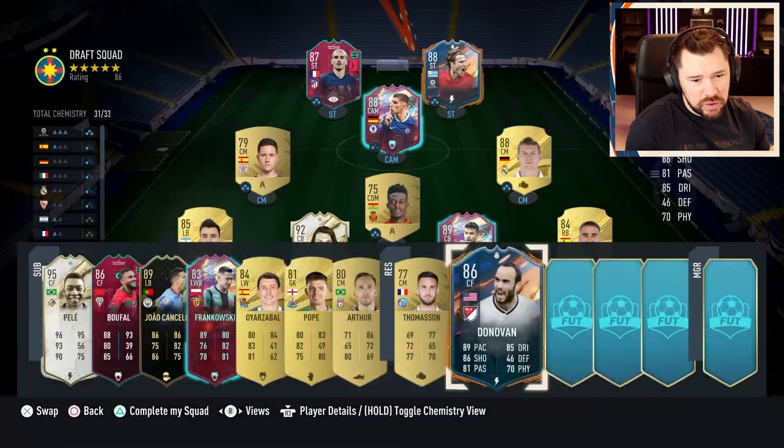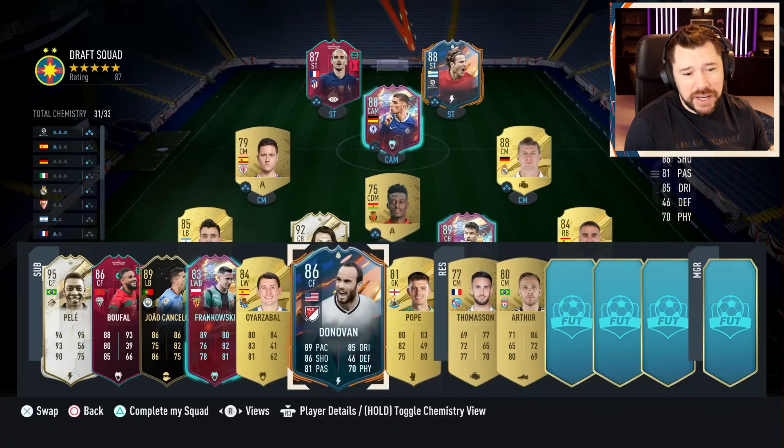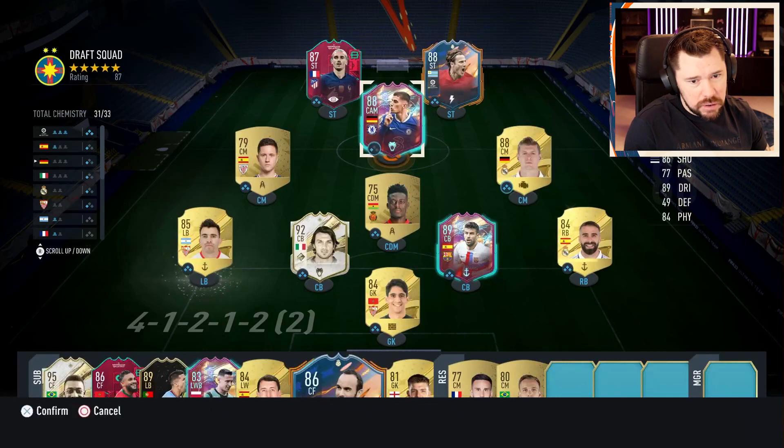We'll go Landon Donovan on the bench - it's an upgrade. I think this should take us to an 87. Yeah, all right, we're now currently 118. My highest rated draft is 119. If we could just get two chem points, which a German manager would give us - oh no it wouldn't would it. I have a German manager but I need a Chelsea player or two Premier Leagues.